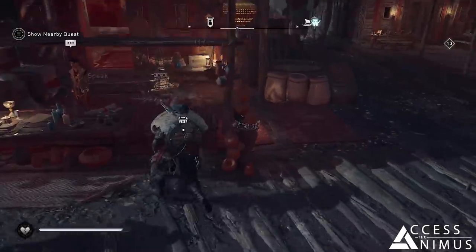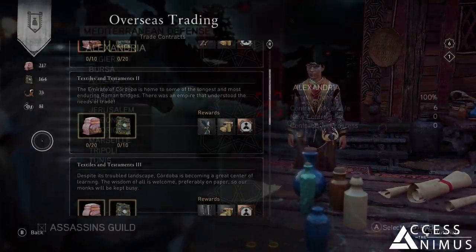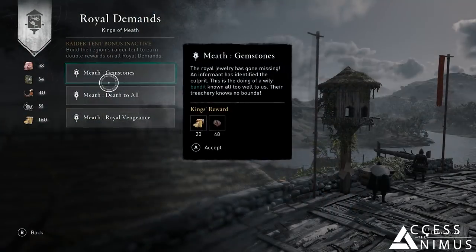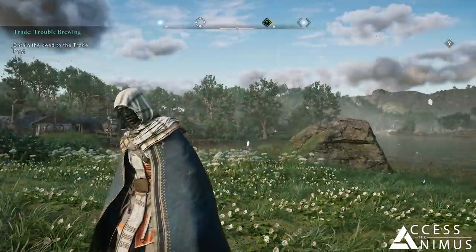In the video, we're going to show you how the Trade System works, which are the various steps required to establish your Trade Network, with a few interesting references to some features from the early Assassin's Creed games, and lastly we're going to have a look at some of the rewards that you can get by using the system.